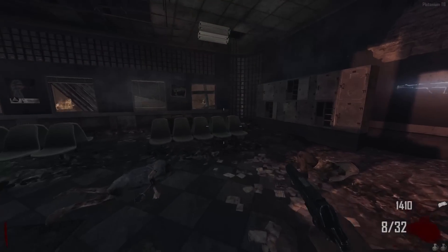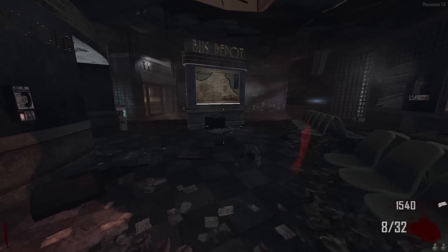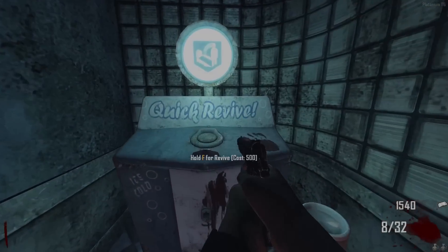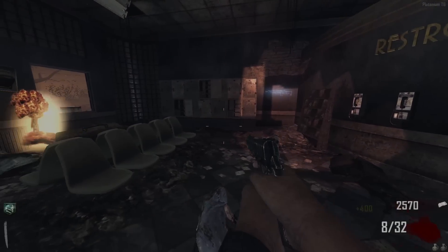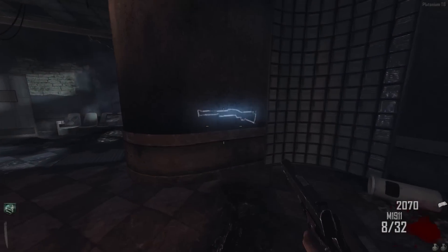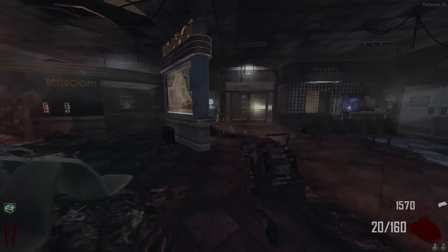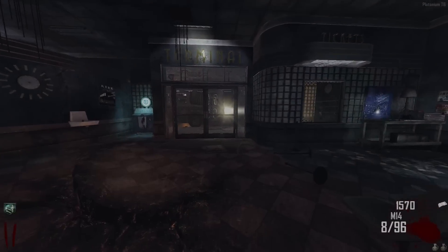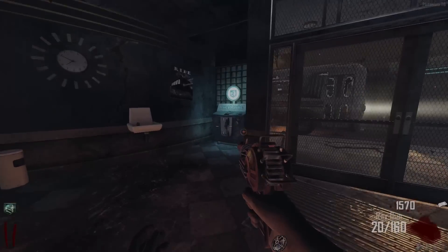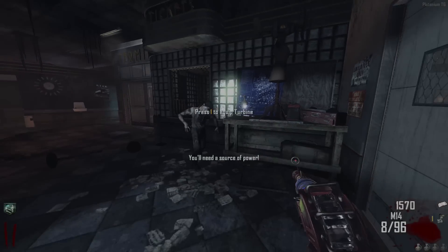This might honestly take a while - we're gonna be running in the fog and getting scratched by those denizens. Like my favorite thing to do on Transit: run through the fog and get scratched by denizens. I got a nuke at the end of round one, that was actually very nice. In this room we gotta buy the M14 and Olympia, and I just got the Ray Gun from the box - I did not know I had that perma perk, that's actually insane. I guess we got a Ray Gun now, which is gonna help me out tremendously. We got the turbine built.